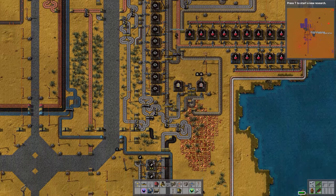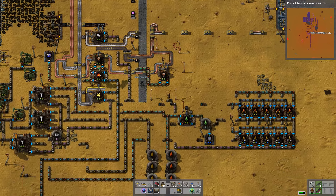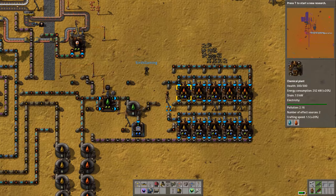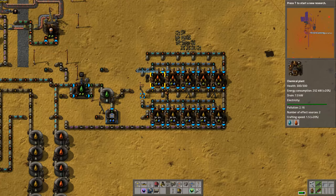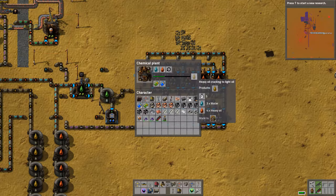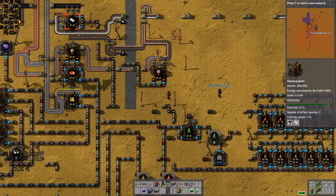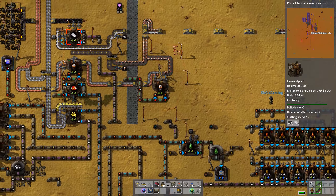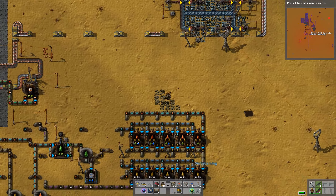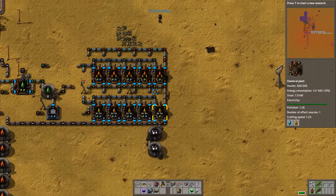We also did a couple things off camera. We were having an issue where we had to place down more tanks because the heavy oil and light oil were just filling up. Now you can see they're actually starting to drain because we set up a little mini factory with chemical plants - five for converting heavy oil into light oil, and five turning light oil into petroleum, which feeds back into the petroleum line and into plastic. Before we were getting like a plastic every second, now we can produce multiple per second.